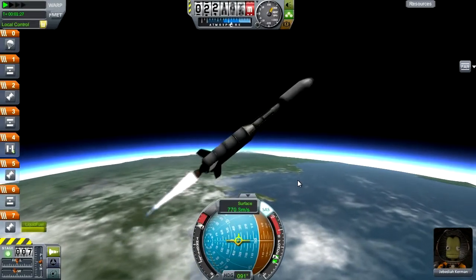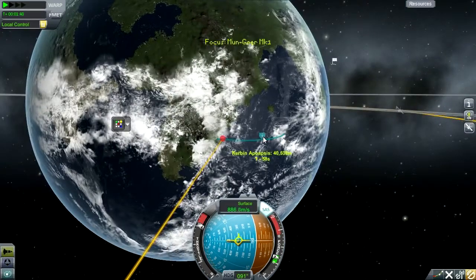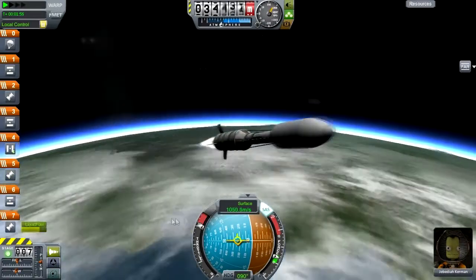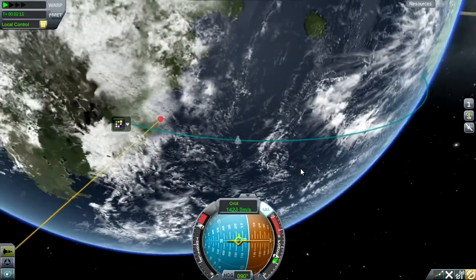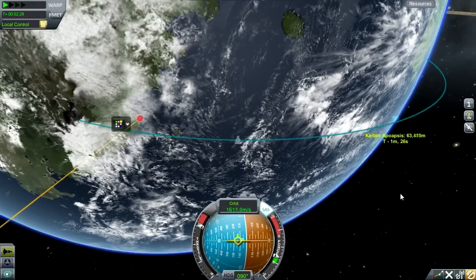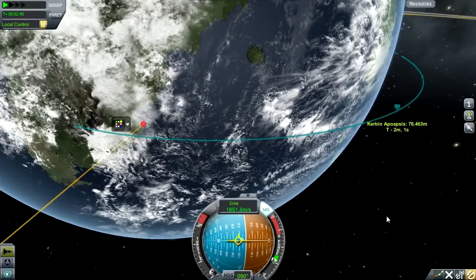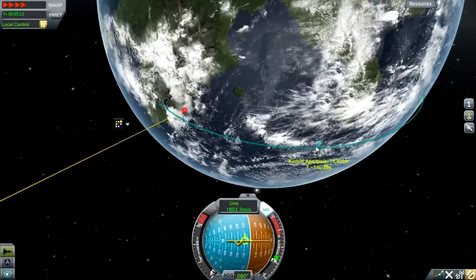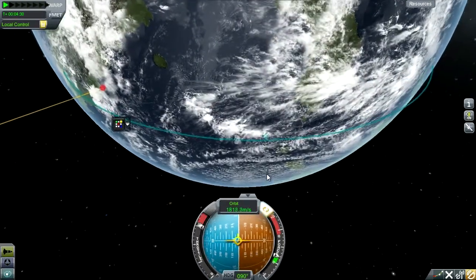We are going to need probably two more satellites in Kerbernaut, and those are going to be our sort of long-range satellites - what we're going to use to connect to the next place that we go, which may well be Juna. I haven't decided yet, so we'll see. But we're going to need longer-range satellites and we need to get the science to get those. Basically we need to go and get some more science, and it turns out we haven't actually got all the science we could have from the moon.